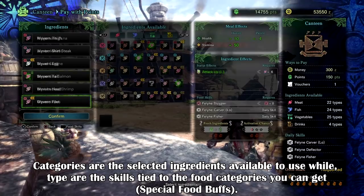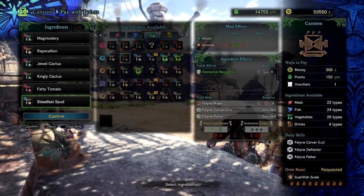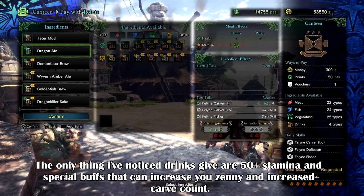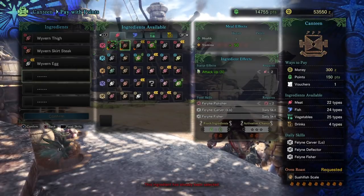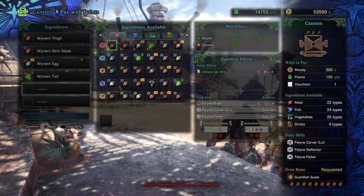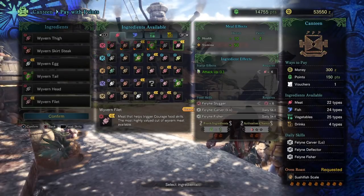Meats will give you an attack up bonus, seafood gives you a defense up bonus, vegetables give you an elemental resistance up bonus, and drinks don't give you a base stat buff as far as I've noticed, but they do give you a boost in stamina and a feline perk focused around getting more materials and zeny. Eating two of the same type gives a small boost, four of the same gives a medium, and six of the same gives a large boost — this also corresponds to the feline buffs you'll get if you stack them.